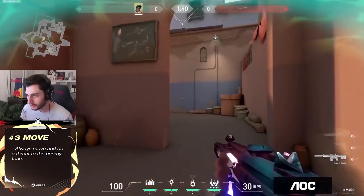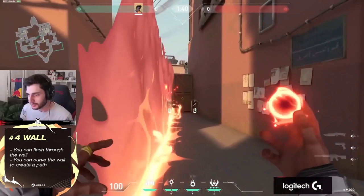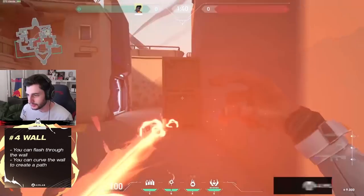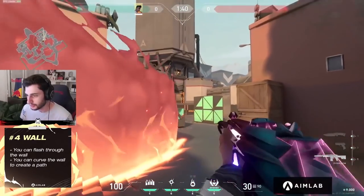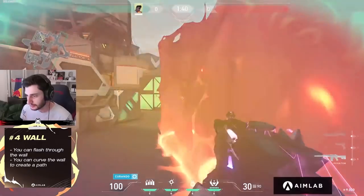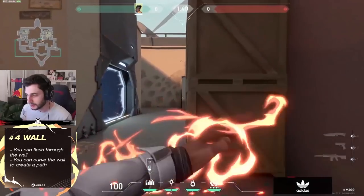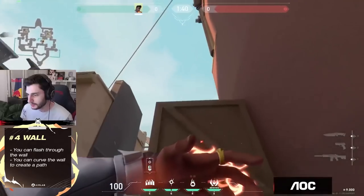You watch the wall and now you're flashing. The good thing about the flash and the wall is that you can flash them — the wall doesn't blind you if you're on the other side. So you can time it really well and go through. You can also curve the wall so you can go through and create a path. For example, if I want to push a side but don't want to die from that angle, but still want to see the bathroom area, I would do it like this — I can create a path.